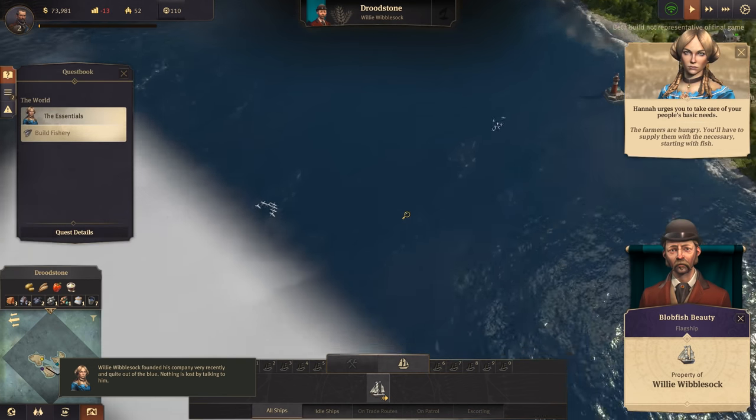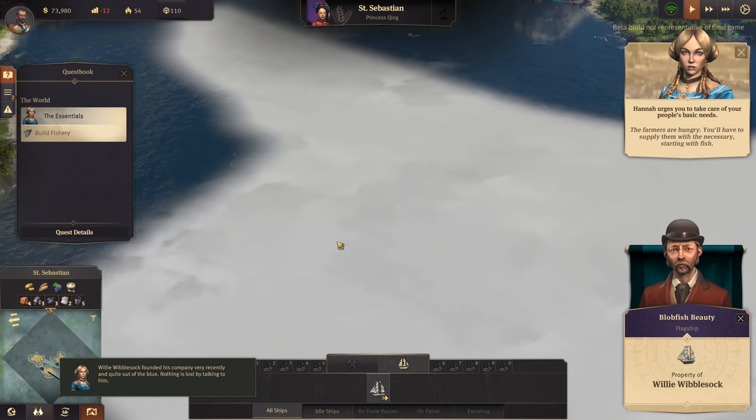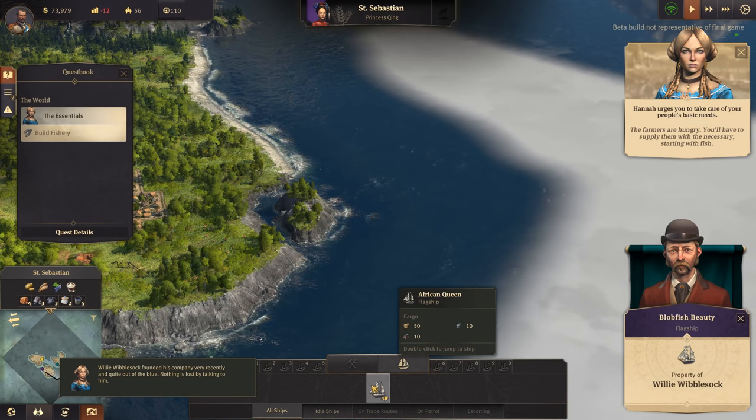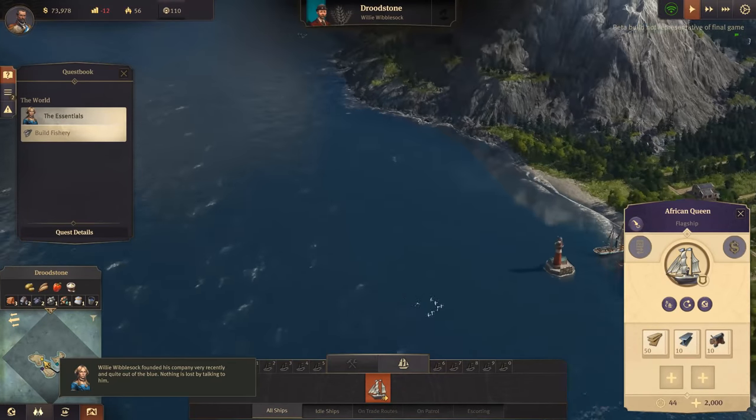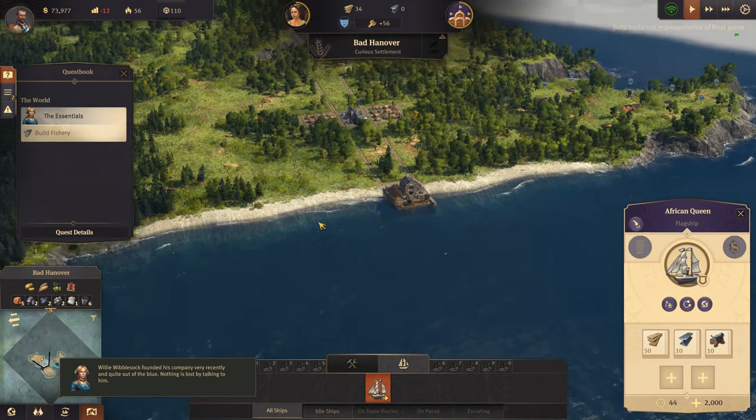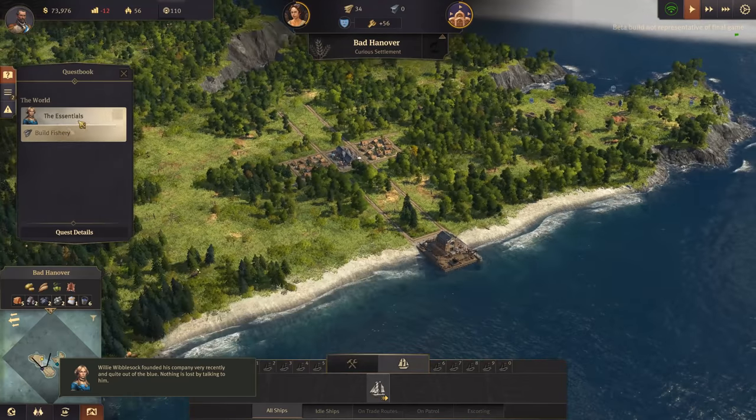The farmers are hungry - you'll have to supply them with the necessary, starting with fish. So we've seen Willy's island for now, let's bring our ship back. We've got to build a fishery - the essentials.